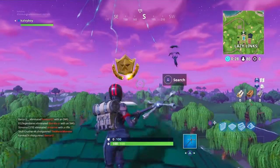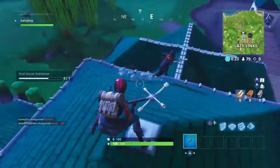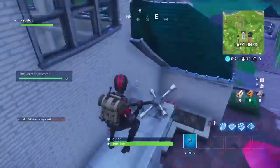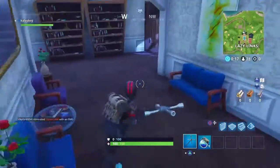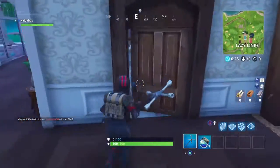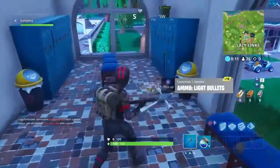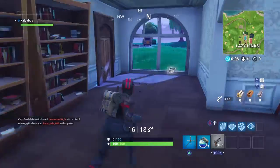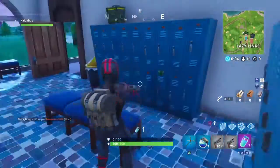Here you go guys — right on top of this building here is the secret battle star. It's as easy as that: find secret battle star, complete, get out of the way. It is done! The problem is when I did this there was only like one person who came here because not that many people know yet, but more people will eventually find out.